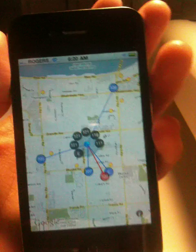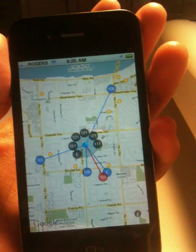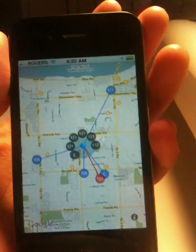And with the UltraSnow unlock that we'll be releasing later this evening, you'll be able to switch between SIMs on your iPhone 4 and see which carrier truly has the best reception for your area.